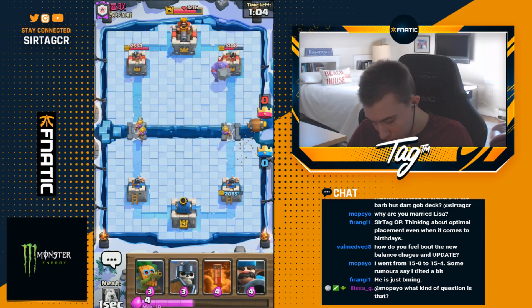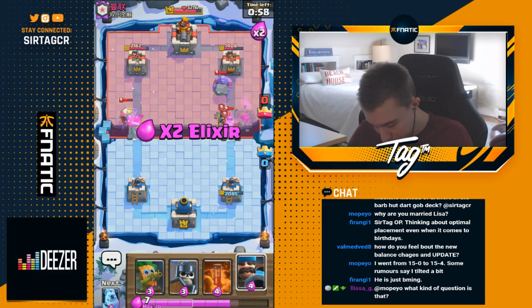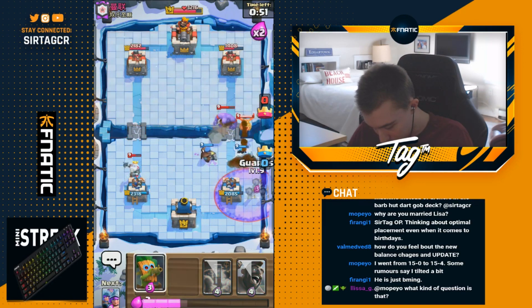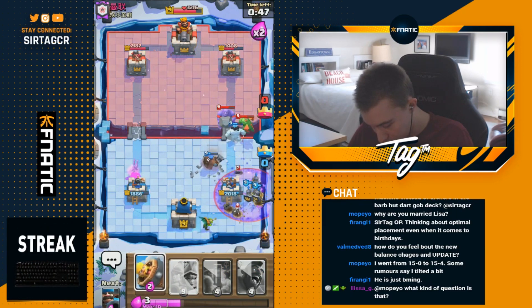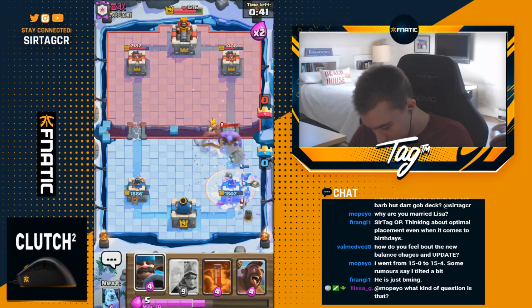I'm going to go for a barbarian barrel here so the bowler targets that hopefully. He goes in for guards - he's playing pretty well. I can't do too much, I need to go in for a hunter and an ice golem to make sure the baby dragon doesn't go hard on us. I'm going to go in for guards and dark goblin, spreading them out so he doesn't get absurd value from natoing and freezing everything. He still might freeze it - he does freeze it, but there's only one skeleton alive.